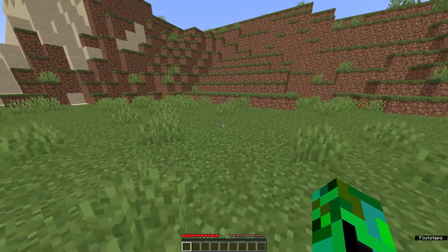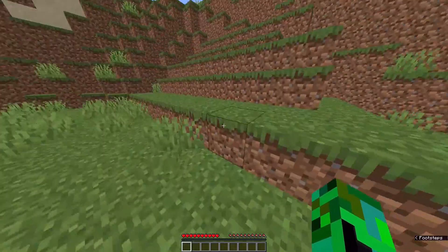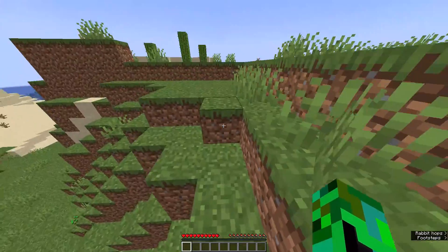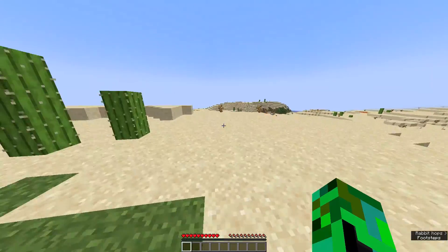You can actually go up a mountain really easily. Just do this and go up, walk across the one block and you'll do it.